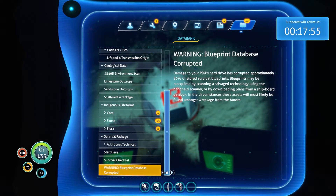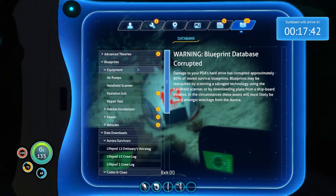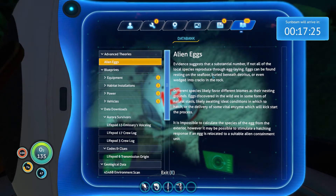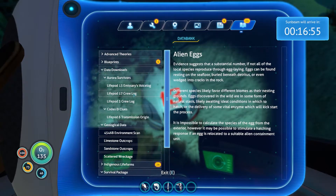They actually let you know that you have to go find some blueprints because the data on your PDA has been corrupted. I don't think we have any other alien eggs. Evidence suggests that a substantial number, if not all, of the local species reproduce through egg-laying. Eggs can be found resting on the sea floor, buried beneath the sand, or wedged into cracks in the rock. If an egg is relocated to a suitable alien containment unit — well, I just have to make it.